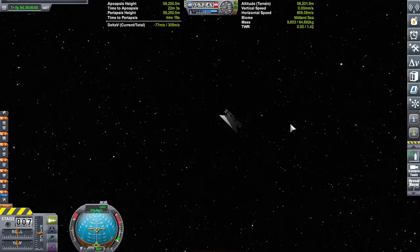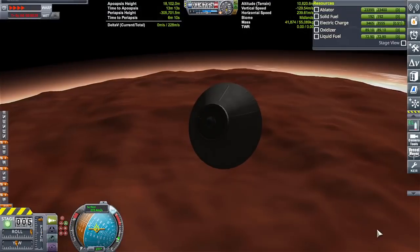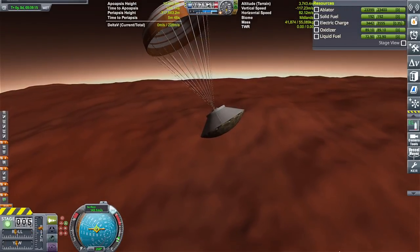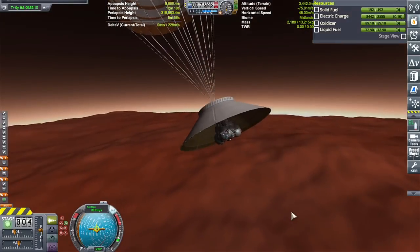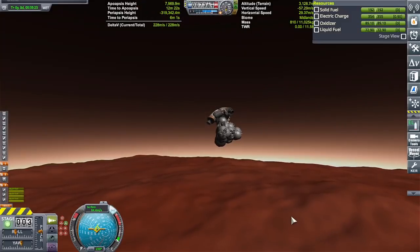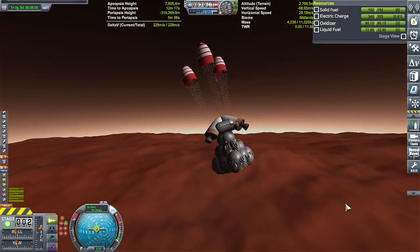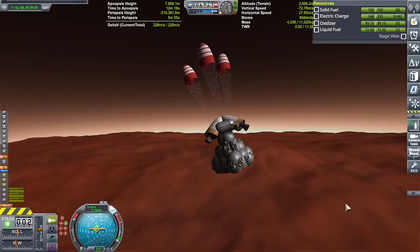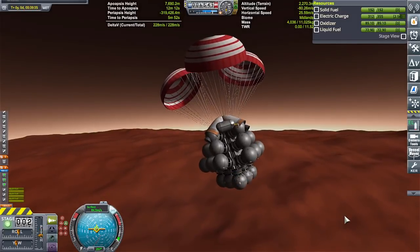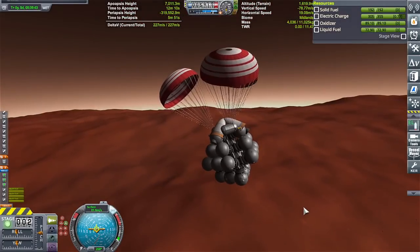Orbit around Duna. Alright, let's go ahead and detach since we're so close. Coming in for an abrupt landing apparently. Jettisoning heat shield. Now we're jettisoning the payload. And... quote-unquote inflating. Oops — a little bit of clipping there. Oh well. Hopefully it doesn't do anything too drastic.